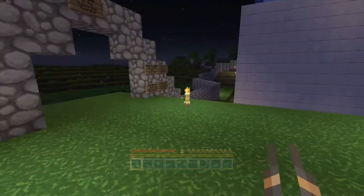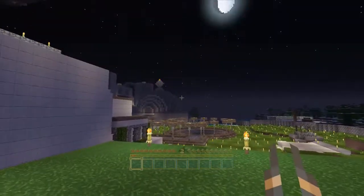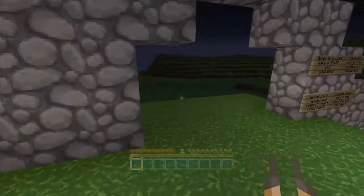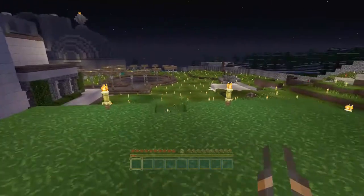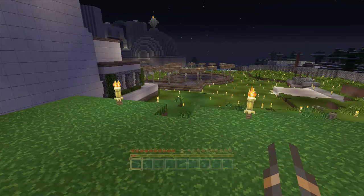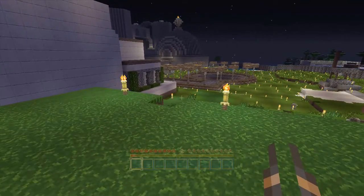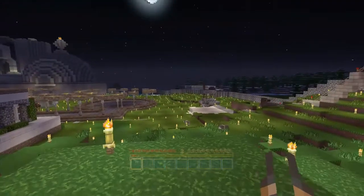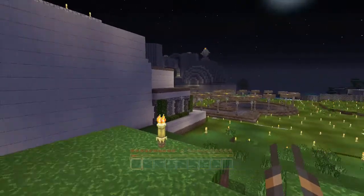Starting tomorrow I'll start accepting your friend requests. I'll put a link in the description below with my gamertag so you can add me to your list, and I will accept a few at a time and let those people build. I will send you a message starting tomorrow saying I received it, and you'll be on a waiting list. I'll write it down and number you guys in a list, and when it comes to your turn I'll accept your friendship and you can come on the map.